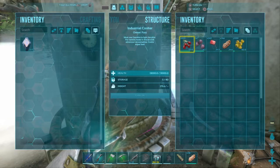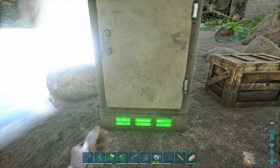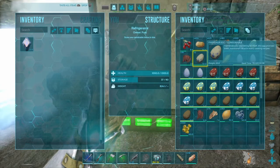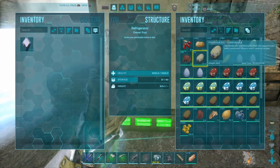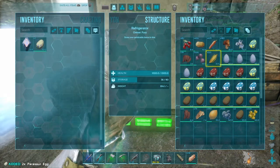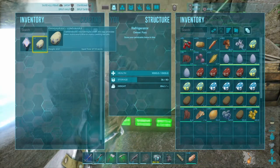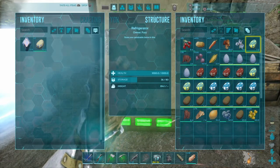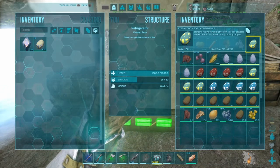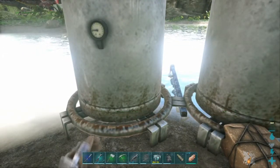For every kind of kibble, you also need a kind of egg. For basic kibble, I'm using a parasol egg. There are various kinds of eggs you can use — dodos, dilos, vultures, all kinds. I'm choosing eggs from dinos I'll also be using for other things. Parasols I'll tame for their detecting ability. That way you're not going out of your way to tame a dino specifically for kibble.